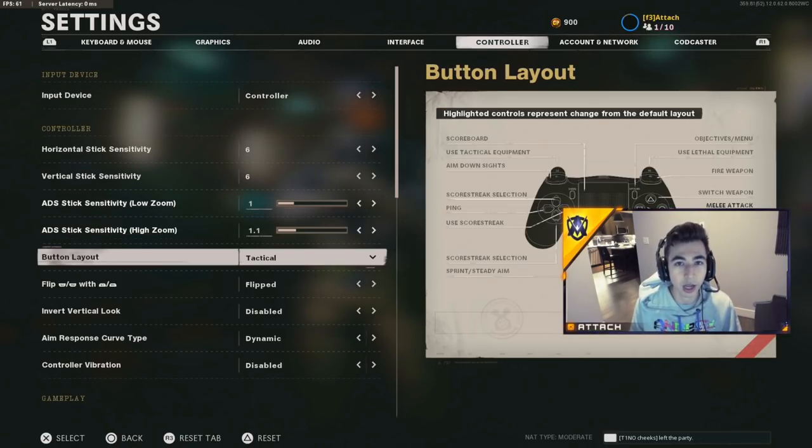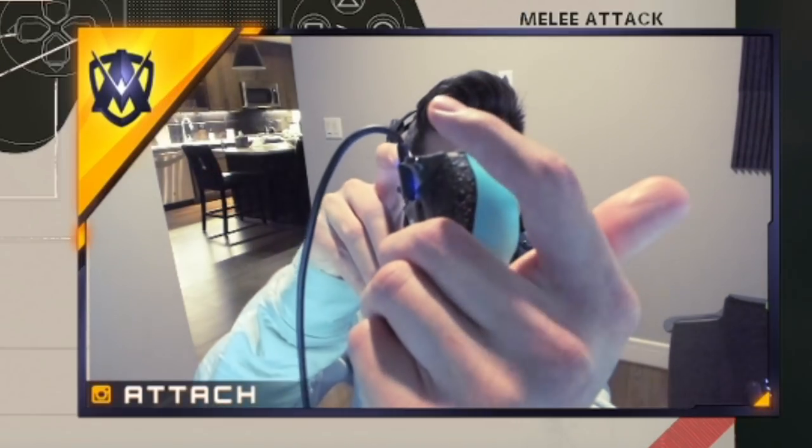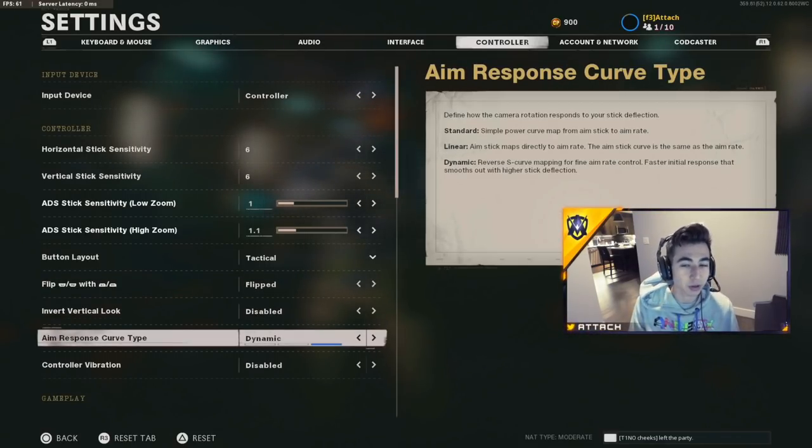The rest is kind of personal preference. I play on tactical — that's personal preference. A lot of people play on default. I play on flipped so I shoot with my fingers, and I play on dynamics as standard — that's personal preference as well. Find a comfortable controller or mouse and keyboard, a comfortable sensitivity, and that's where you get started on the first step of improving your aim.